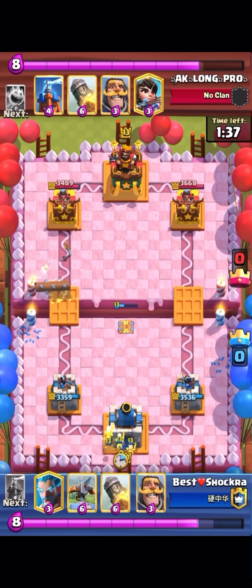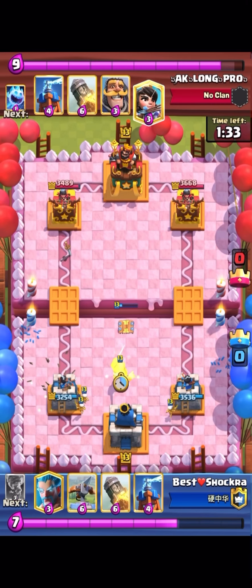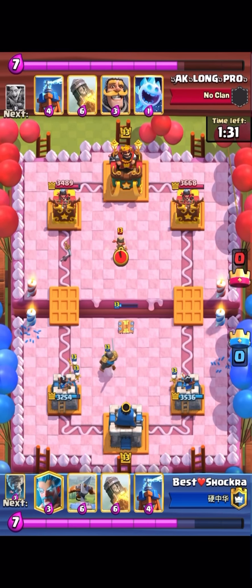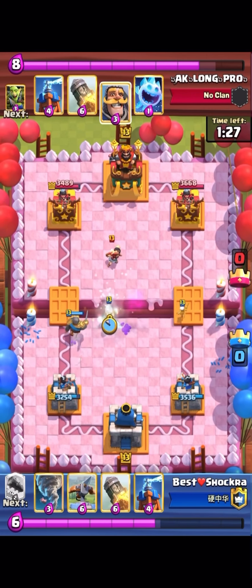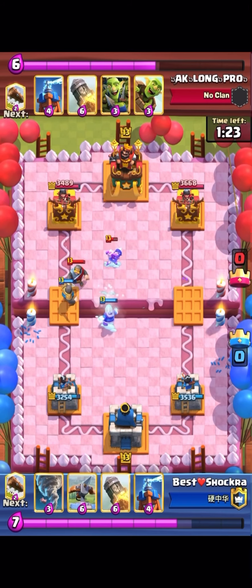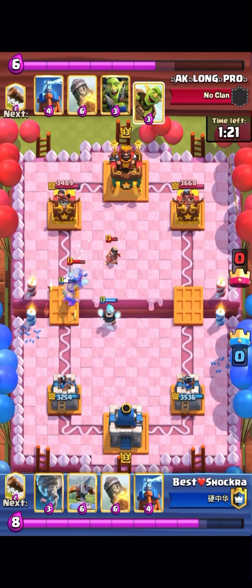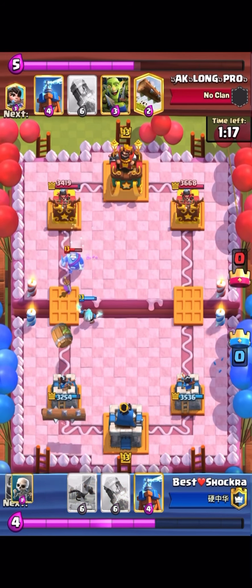He can use his log, I can use my log, so I'm kind of down if we go rocket cycle from the start with both towers at full HP — if I go rocket cycle, he's going to win. So I just go knight out of the bridge again, go ice wizard, it hits the princess, but he goes ice spirit.